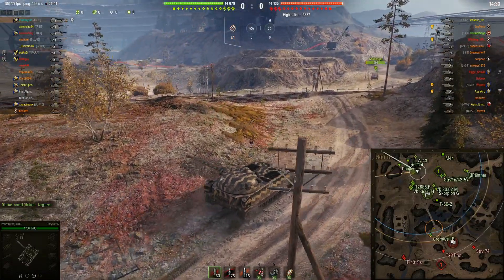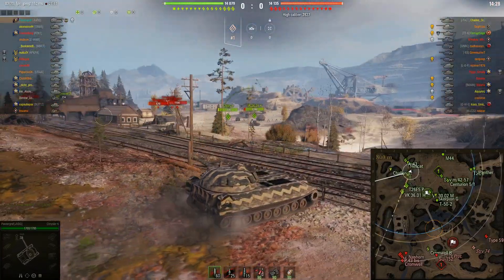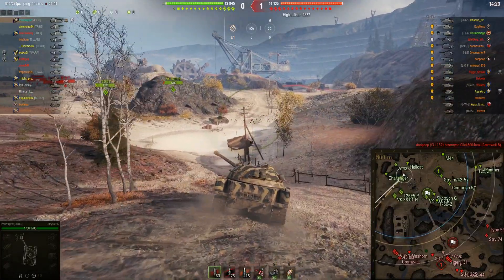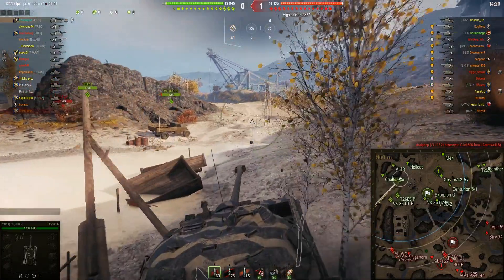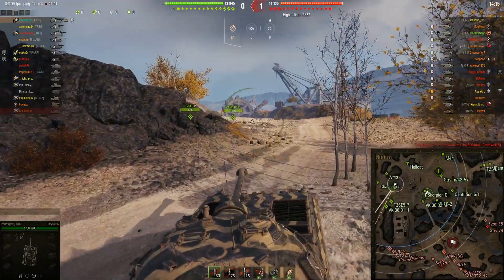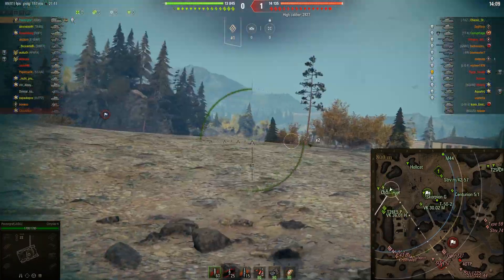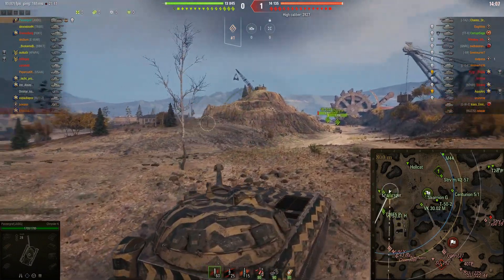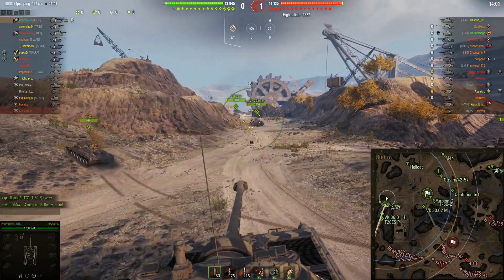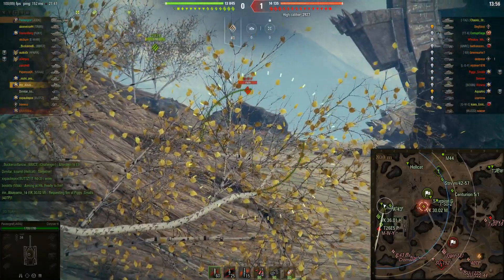Not going to the hill. I could probably put a turbo on this. It's got very good power-to-weight ratio already. It's just limited by the top speed, so a turbo would probably help it quite a lot. But I'm kind of short on credits at the moment, so I'm not going to do that. At least not just yet. With the new battle pass coming, I will probably be getting some of those bounty turbos, and then I can put one of my surplus regular turbos on this tank. Good plan.